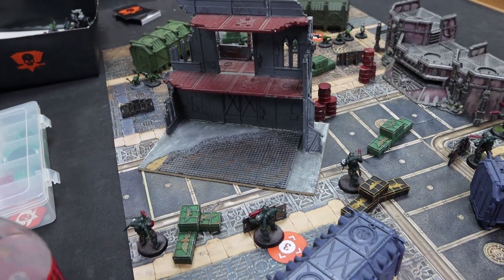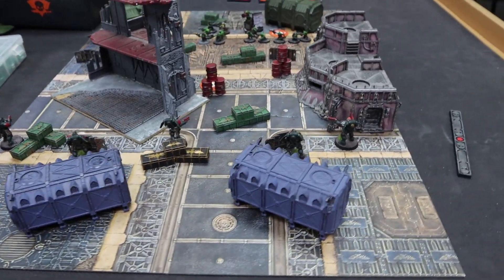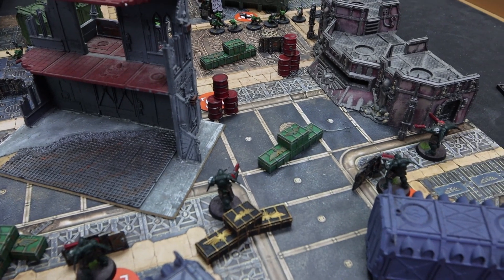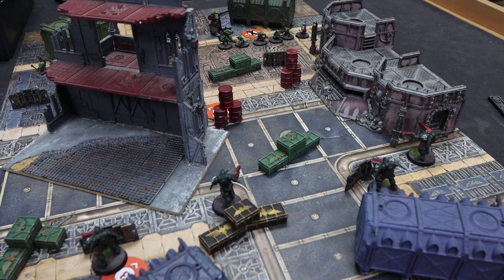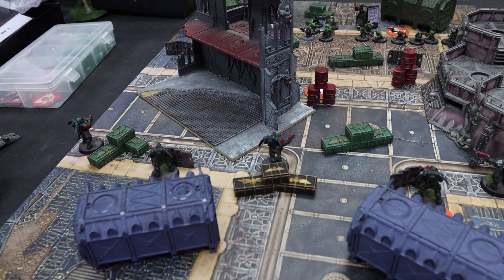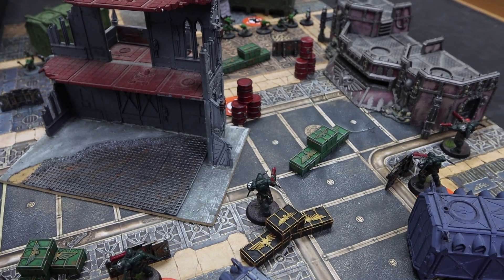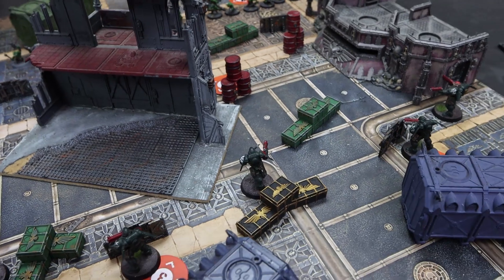So the Dark Angel squad of Reavers was sent into this sector of the city to handle an infestation of a smaller variety of greenskins that had organized themselves and had been fighting a resistance battle against the Imperial defenders. The mission we are playing is Domination from the core rulebook of Kill Team 2021. There are five objectives on the table. You can do an action within a circle of the objective and control it for one AP — that will claim that objective for you until your opponent does the same action on it. At the end of each turning point, you score VPs.